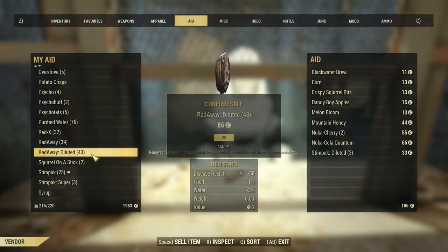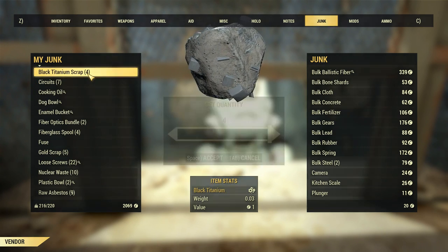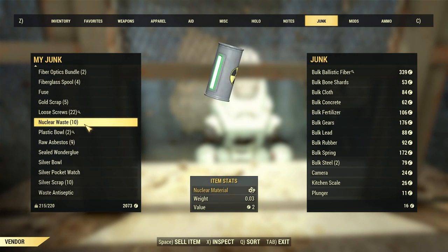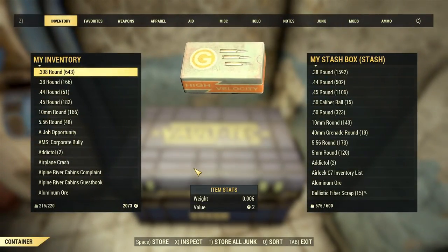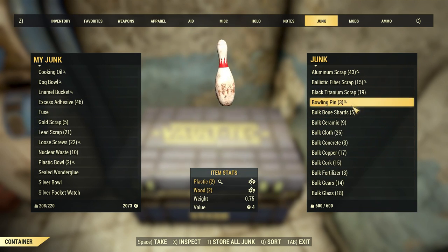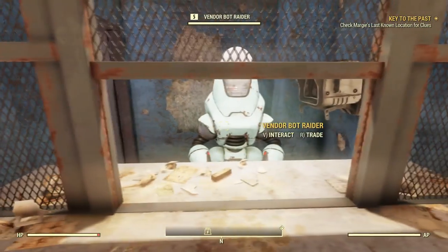I could sell these off too. Now he's down to 20 caps — he doesn't really have much coin, unfortunately. Do I need black titanium? I don't know. Need some ammo, scims, or spiky bits to stab people with? You may find some here. If I come back over here I could store all my junk, but that gets me up to 600, which means I'm still carrying quite a bit of junk. Unfortunately I can't get rid of it. He's out of money again. But selling off this bulk stuff does free up some space — like bulk bone shards. Unfortunately the vendor doesn't have enough caps.